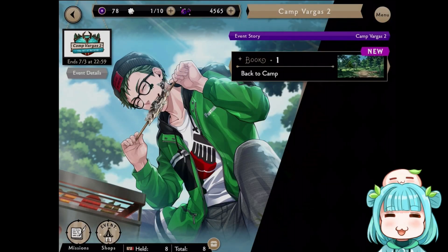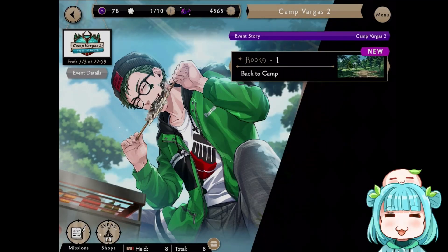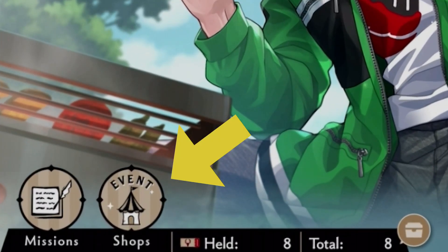When you clear stories you will get the Surplus Vargas ticket, which can be exchanged in the event shop for prizes. Now this event shop is located a little bit differently than the other events — it is not from the shop menu. You can access the event shop from the event menu at the bottom left hand corner where it says event shops.